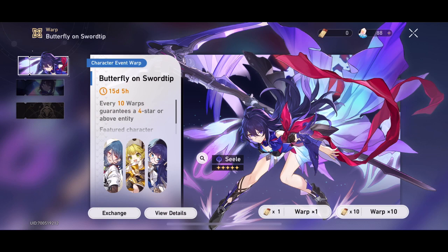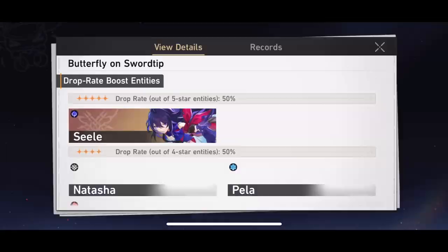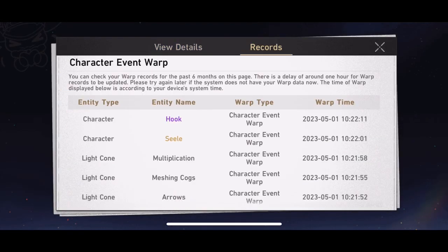At any point you can get a five-star character or light cone. Should you pull a five-star, the pity counter will reset regardless of what point you are at. For example, if you pull a five-star at pull 20, you are completely reset and have to go another 90 pulls for your guaranteed. It can happen at any point, so it's not guaranteed that you'll go 90 summons without getting a five-star — in fact that's very unlikely. It's just to explain how the pity counter works: it resets every time you hit a five-star.